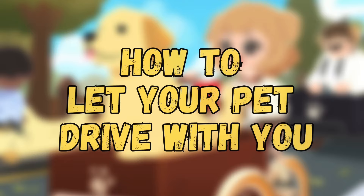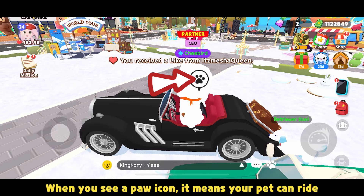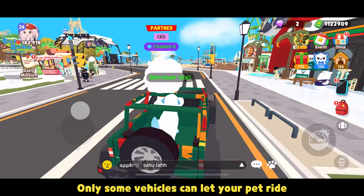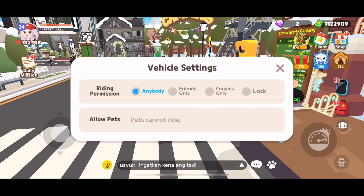Go to your friend's or someone's house and check for pets and fences that are being taken care of. Click the heart on top of the pet. Do this by clicking the icon and choosing Allow for your pets. When you see a paw icon, it means your pet can ride. Only some vehicles allow your pet to ride — usually these are at least cedar-tier vehicles. When you see the other icon, it means they can't ride.